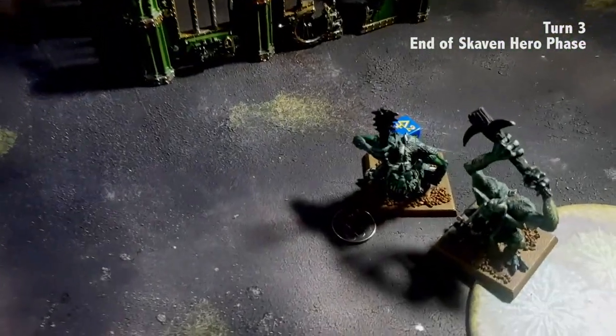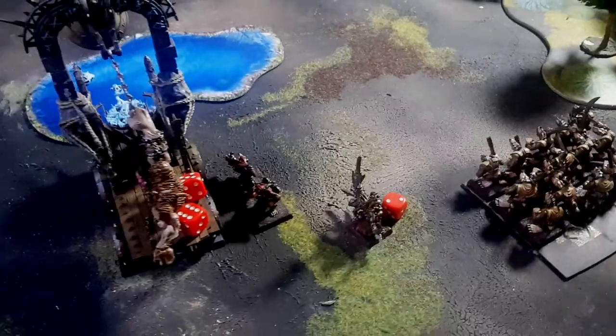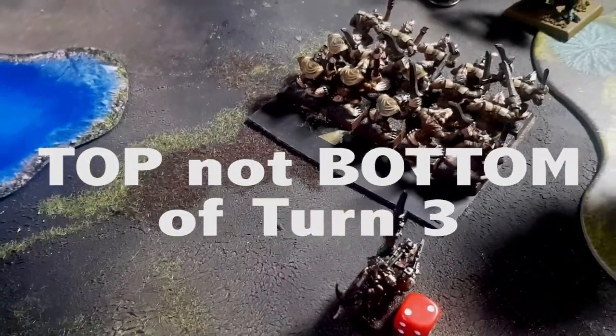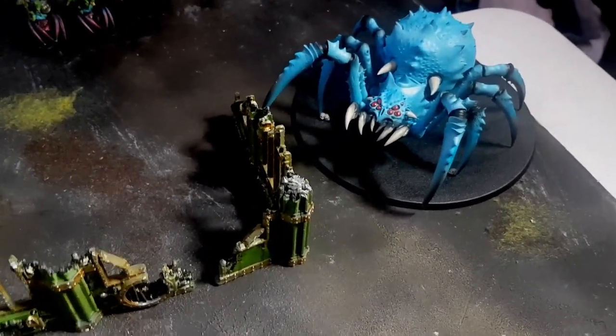At the end of the hero phase she lost one Fellwater Troggot, and one Troggot took two wounds. Other than that, all the casting did not go off except for this guy casting Warp Lightning. We called it at the end of Skaven shooting turn three — bottom of three — simply because the Fellwater Troggot fell, and the Rattling Gun also lost its life. The Warp Lightning Cannon is still down to one wound and the Warlock Engineer is down to two wounds. I think I'm going to win that flank, and when all is said and done the only thing left for the Spider Fang clan would be the one Arachnorok.